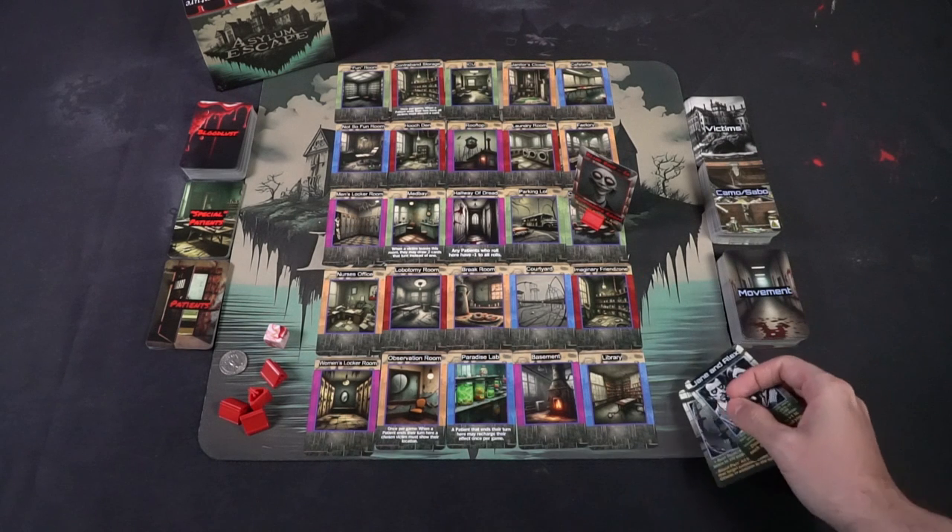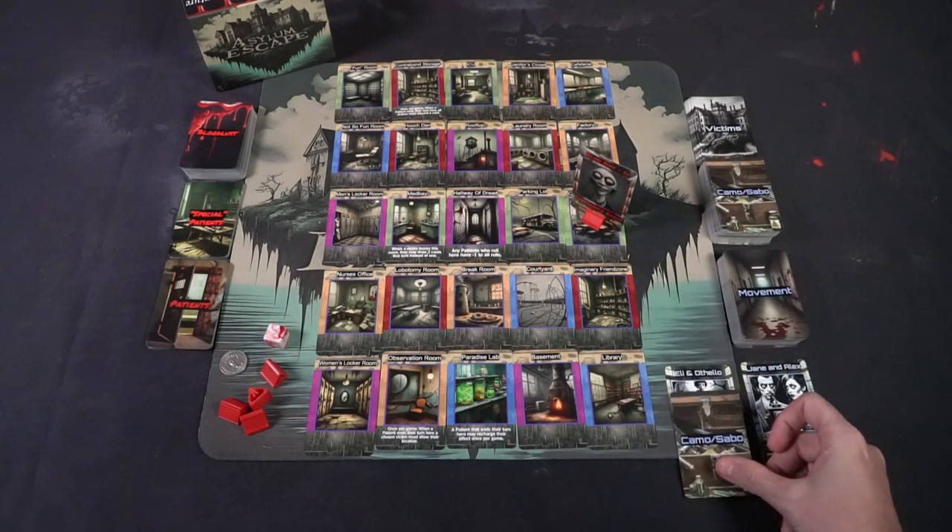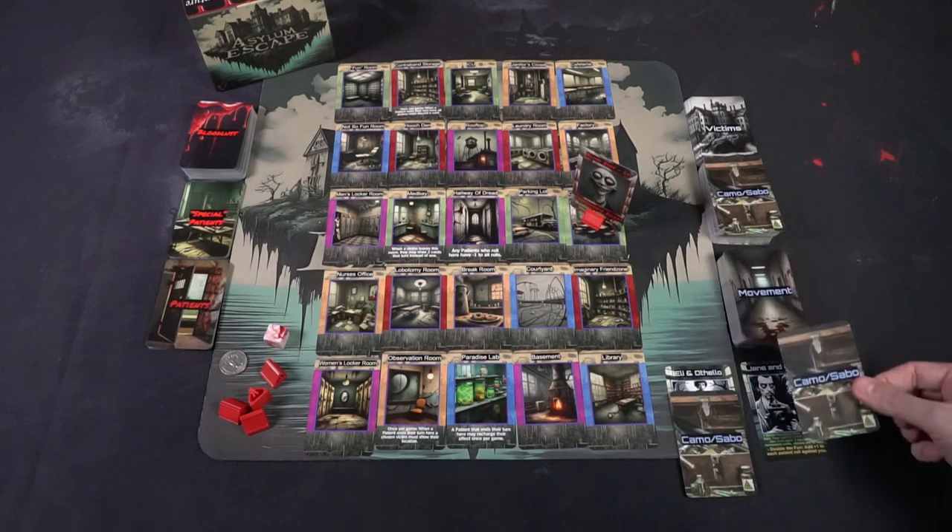The negative for Ellie and Othello is that all Bloodlust cards — the cards that the patient draws in the game — affect Ellie and Othello even if they're not targeting them. Jane and Alex, however, have the ability to draw two cards on their turn as opposed to the normal one, but they also add plus one to each patient roll against them.